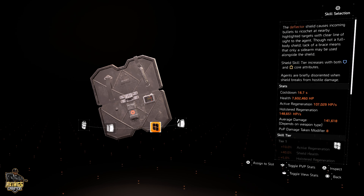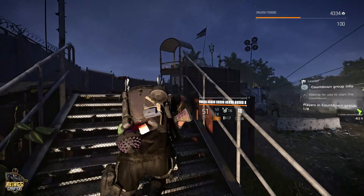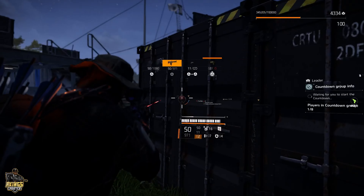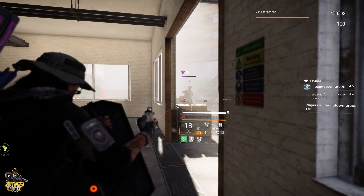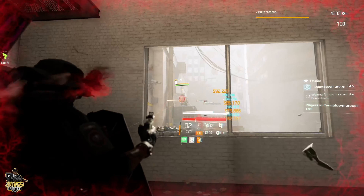Not only are you limited to a sidearm, but this shield does not provide enough body coverage, which means you can still get shot. It will reflect bullets, but around 60 percent of bullets will still hit you. This is a huge disadvantage, especially compared to another shield called the Bulwark which does a much better job protecting you and dealing more damage with your pistol out. Both PvP players running tank builds and PvE players know the Bulwark is just a better tank shield, especially in raids like Iron Horse.